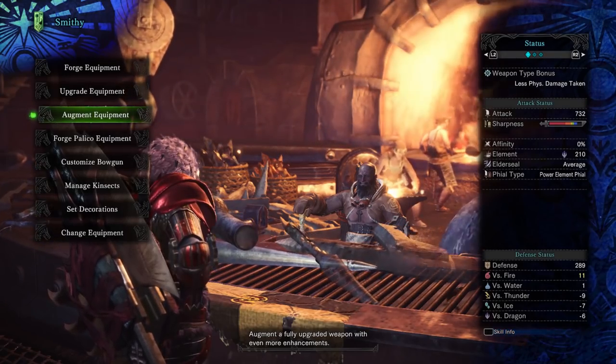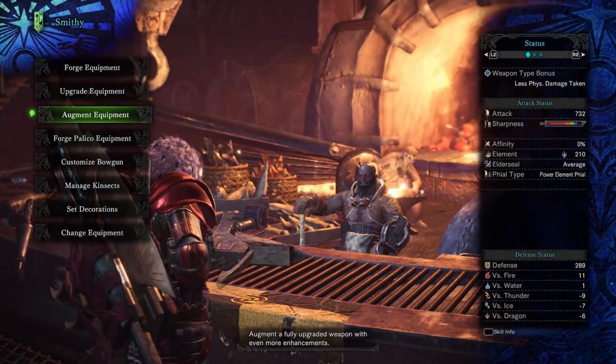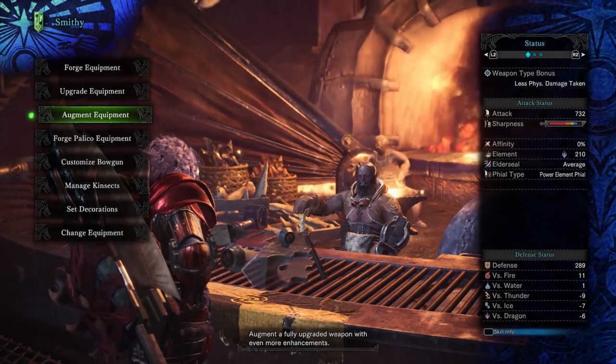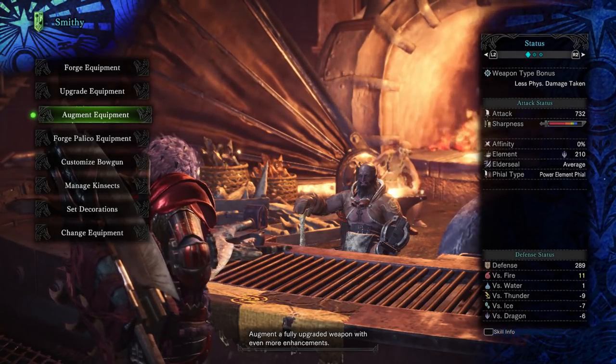For those of you that don't know, you unlock augmentation after you defeat the hunter rank level 49 tempered Kirin. After you get your first streamstone from defeating Kirin, you will unlock augmenting at the armory.